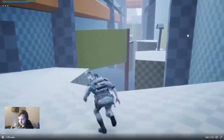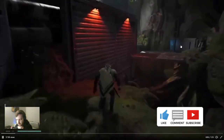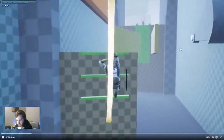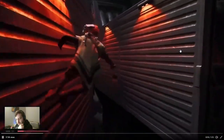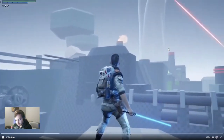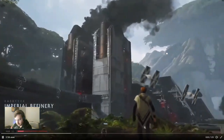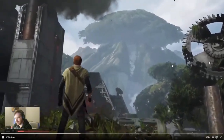Here we can see a placeholder Cal Kestis model in a blocked-out level in Unreal Engine 4. They transition to the actual footage of the game, then back to the blockout. Looks like a prototype of a rope swing and climbing mechanics. Here we see the final version — wall run mechanics, climbing mechanics. This is a really cool behind-the-scenes look at the creation of this game.